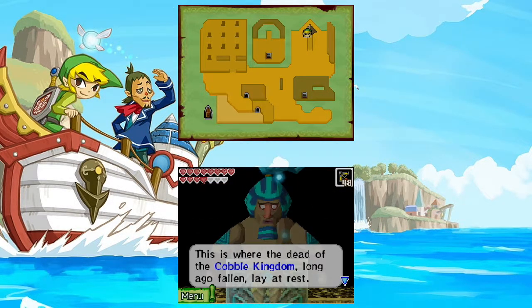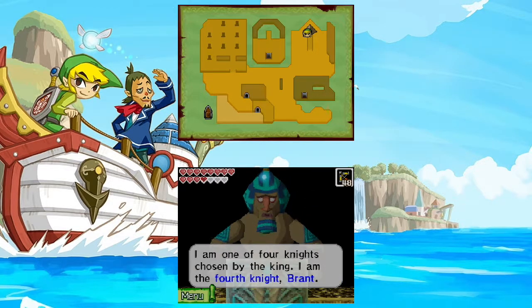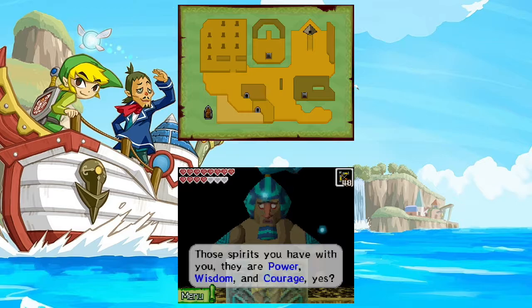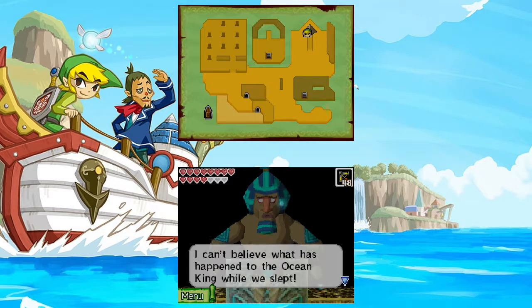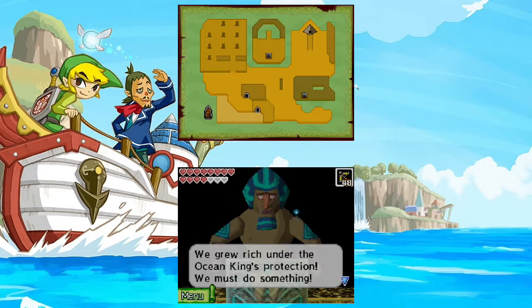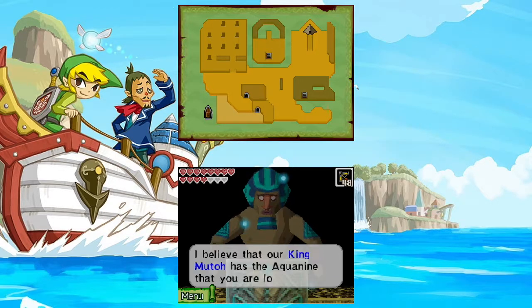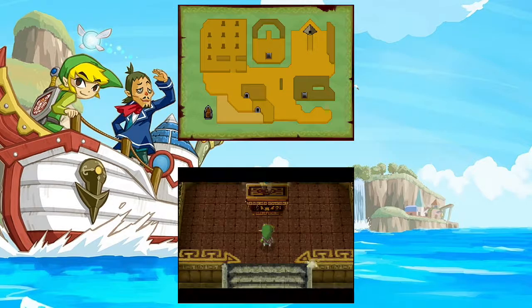This is where the dead of the Cobble Kingdom long ago lay at rest. I'm one of the four knights chosen by the king — I'm the fourth knight, Brant. The spirits you have with you — they are power, wisdom, and courage, yes? Why are the three spirits of the Ocean King with you? I can't believe what has happened to the Ocean King while we slept. So that's why you're looking for the Aquanine? I believe that our King Muto has the Aquanine that you're looking for. You may convince him to give it to you. Venture forth through the door.